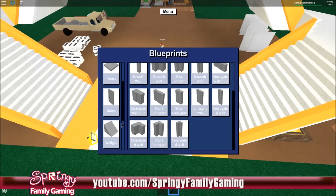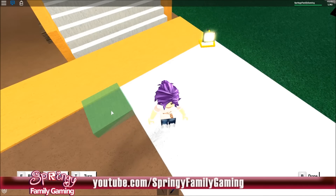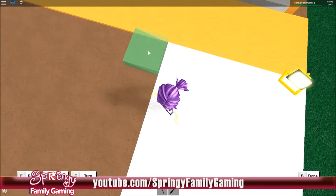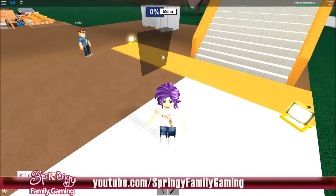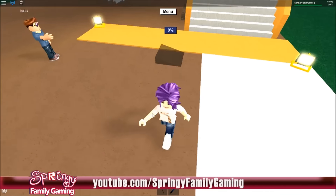So the first wedge we want is a 1x4 and we're going to put that in here. Let's flip it over. There we go. Wait — it went in the air because I was in the way. I actually stood in the way of my own wedge. I was going to say you just put that right in your face when it spawned.